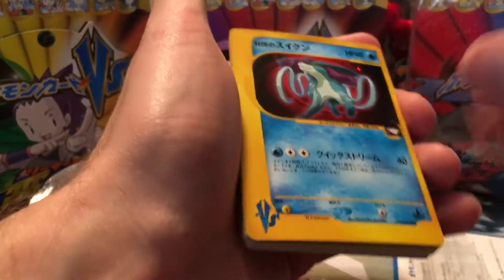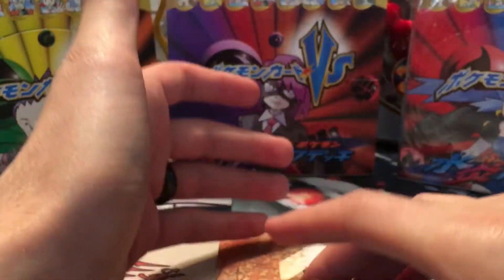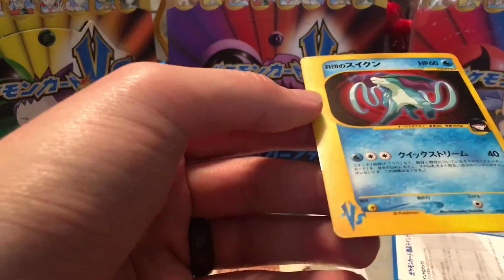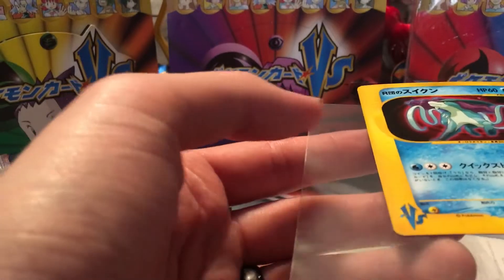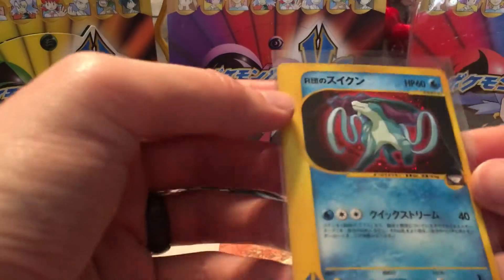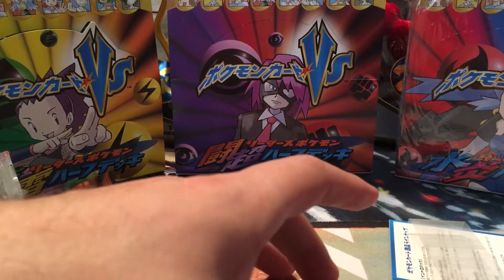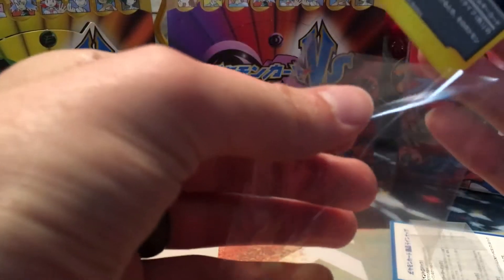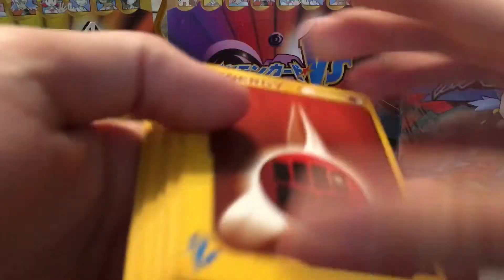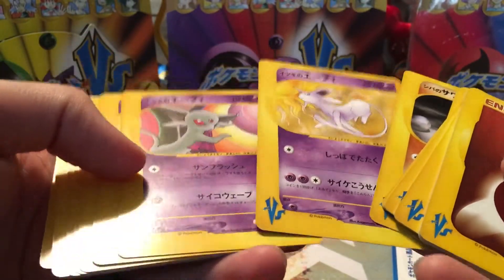We got a Rocket's Suicune — very cool, very sharp looking card. Sleeved him up along with the rainbow energy. Nice — both Espeons in one pack, very cool.